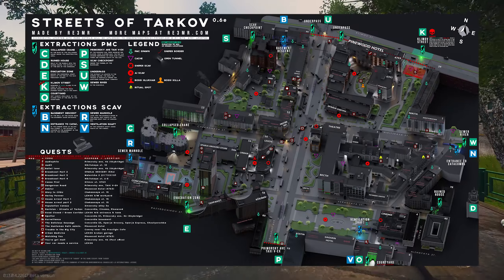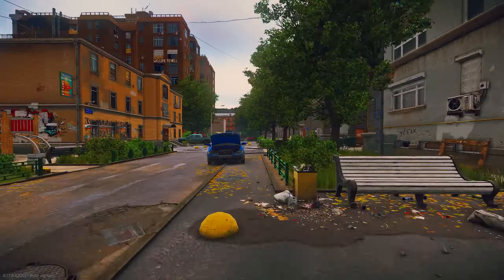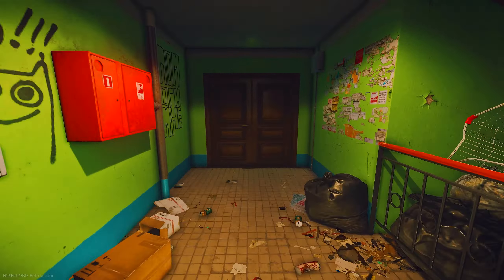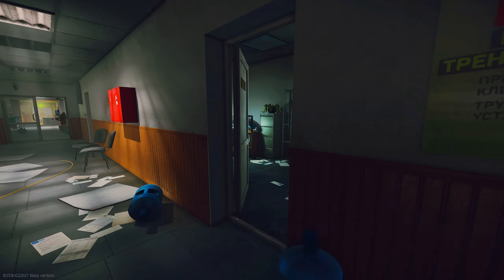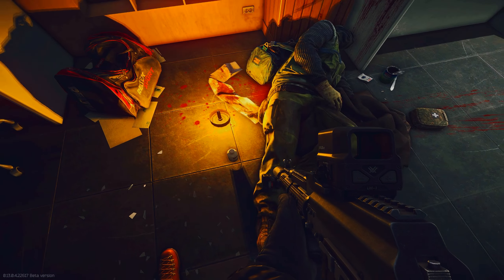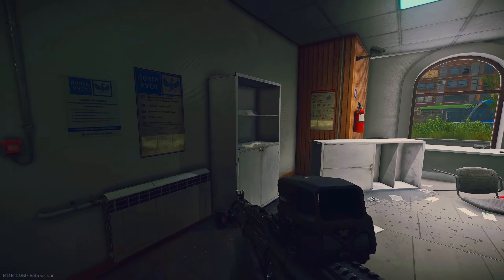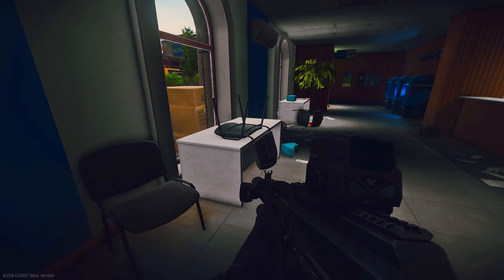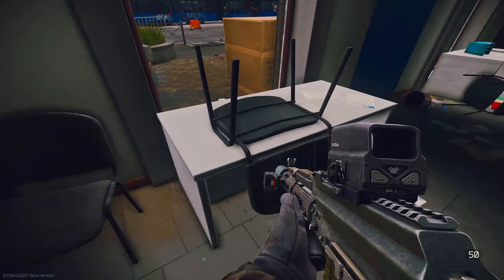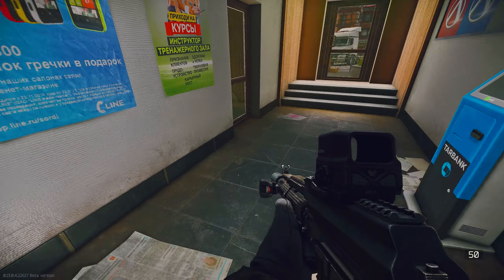We're going all the way to the Promorsky building. Go to this first door, open it up, and go inside the post office. Check these shelves — there's sugar, a dead scav, a duffel bag, and a med spawn right there. On these shelves going along, there's an OP-Scope just chilling right there with sugar — people overlook this. Check what's on these tables and inside this box for a bitcoin spawn.